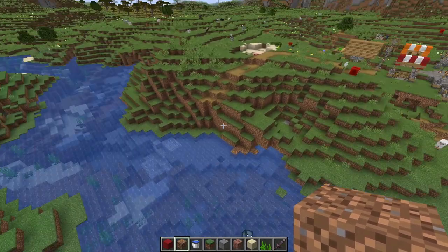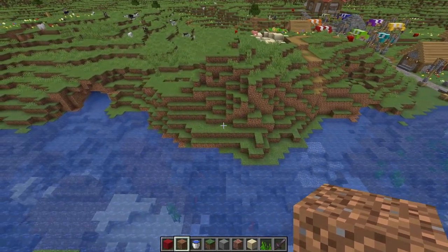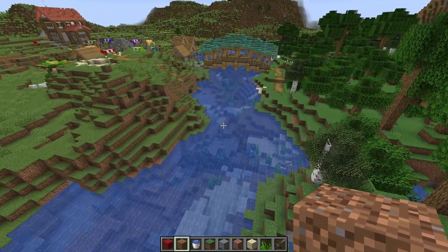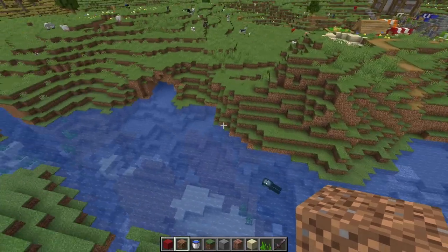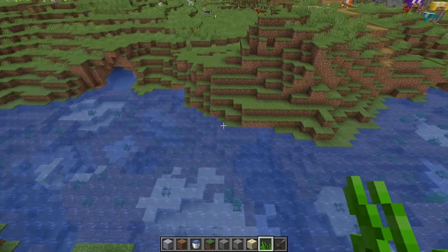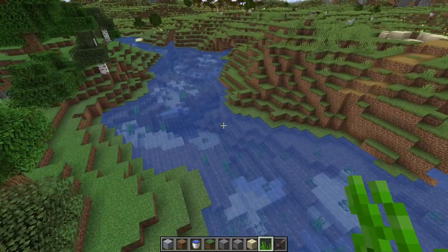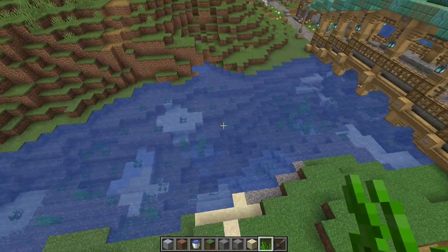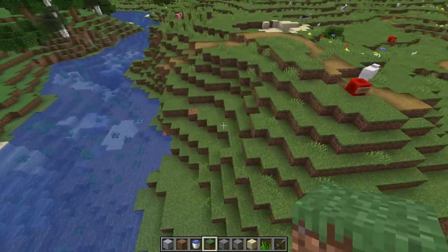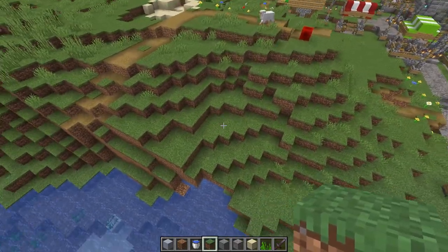The explosion revealed a few underwater caves — about three of them, I think. The next step is to replace all the stone, or at least a realistic portion of it underneath the water. I changed out a decent amount of the stone for dirt, gravel, sand, and a little bit of clay, and I also put down some seagrass for a final little touch. I filled in the hill right here where the explosion happened, and there was another hole over here above the water entrance that I filled in as well.